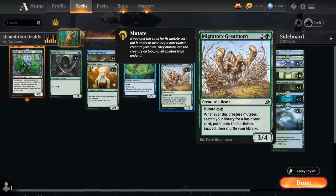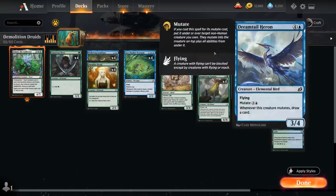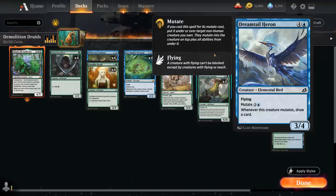We've got the full playset of Migratory Greathorn, which mutates for just two and a green. Whenever this creature mutates, we get to search our library for a basic land card to put on the battlefield tapped. Then we've got the full set of Dreamtail Heron — five mana for a 3/4 flyer, but mutates for just three and a blue. Whenever this creature mutates, we also get to draw a card.